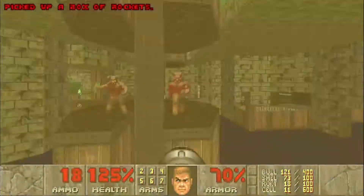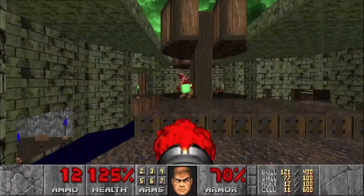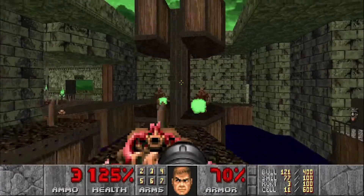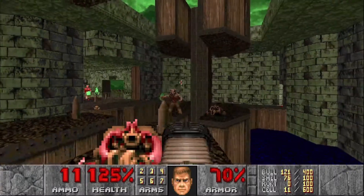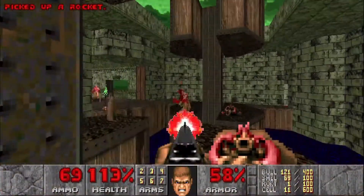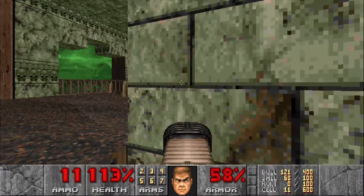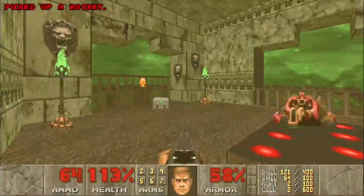Let's grab the rockets here and then take out the barons. Jump across and take out these two barons here. One last baron right here, and we'll grab the yellow key.